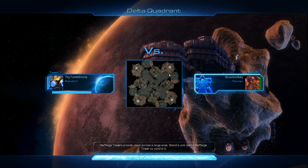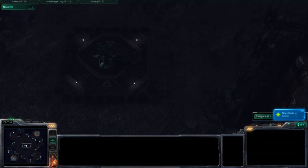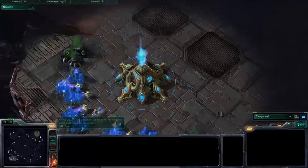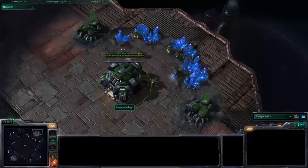Best out of three. Just waiting for both players to load the game. So here we are on Delta Quadrant. I'm going to go ahead and do my awesome GSL introduction. In the bottom left-hand corner we have our Teal Protoss player, Thy Tombstone. And at the top right-hand corner of the map we have our Green Terran player, Groovemonkey.